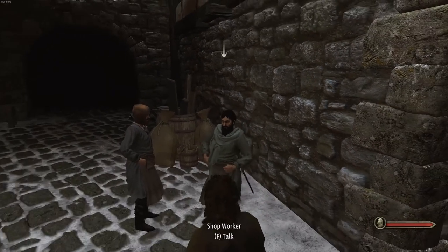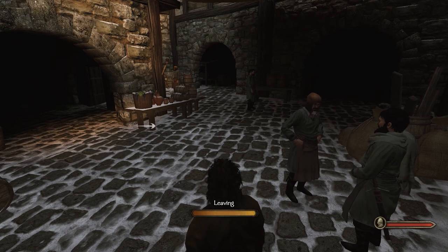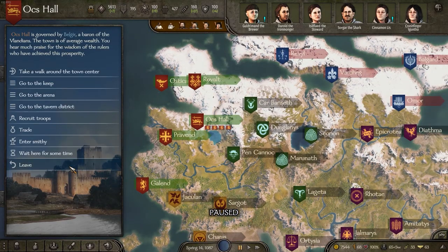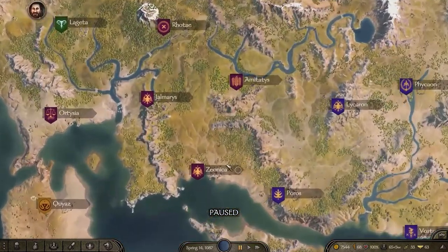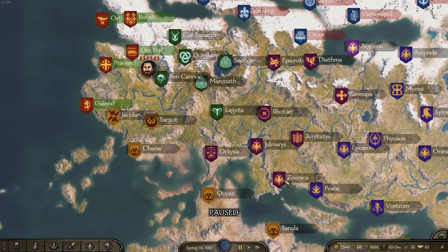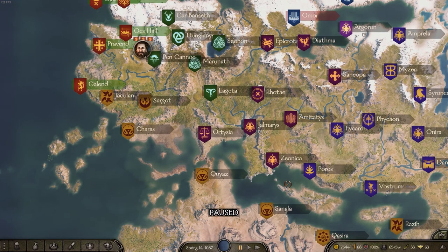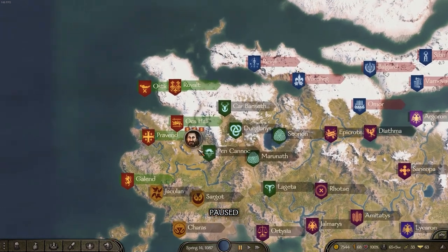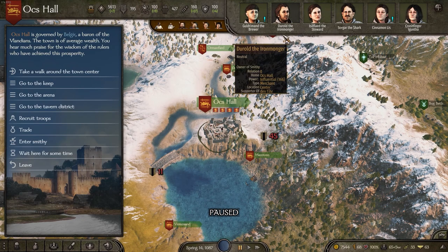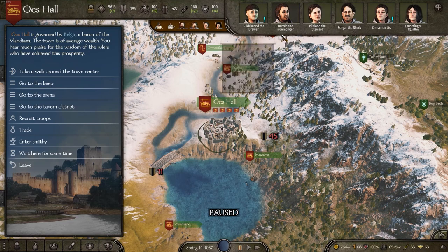A couple of things to take note of when buying a workshop. First, pick the correct town — ideally one belonging to your chosen faction. If you're a mercenary or vassal and your faction goes to war, they can embargo your workshops and you won't earn any money. Second, check what businesses are already in the town. If they already have an iron monger and a brewer, don't build another brewer — you'd be competing and losing money. Pick a workshop type that isn't already represented in that town.